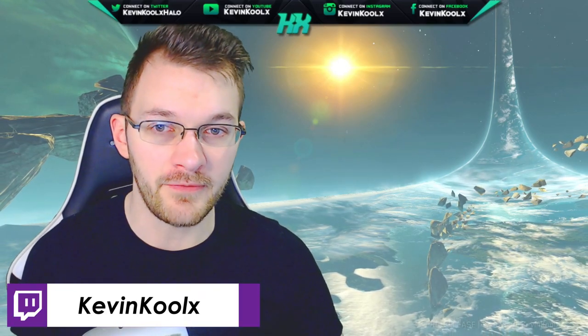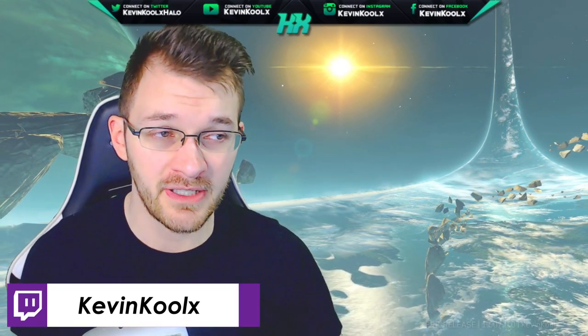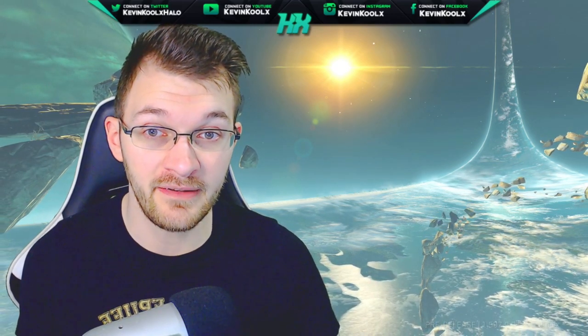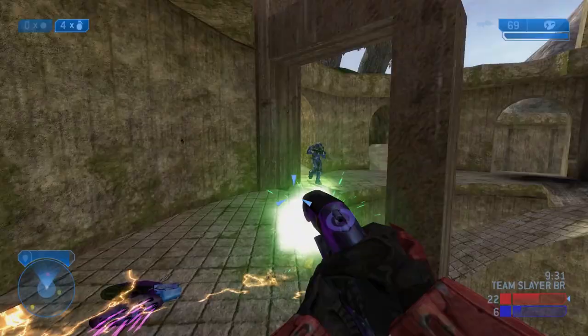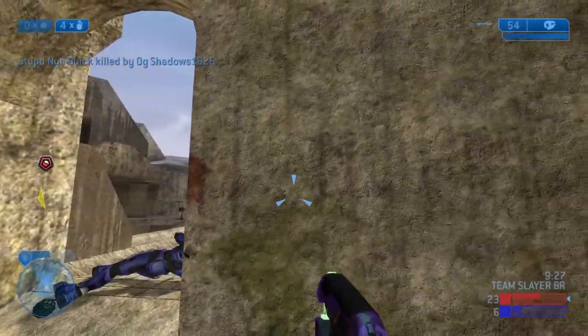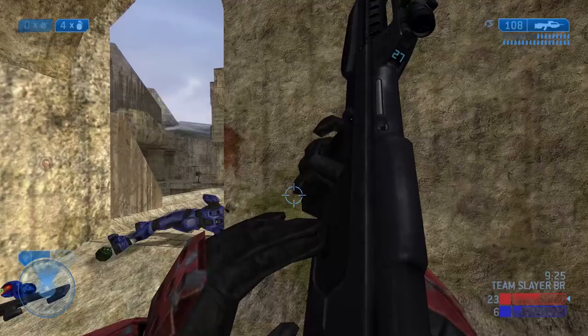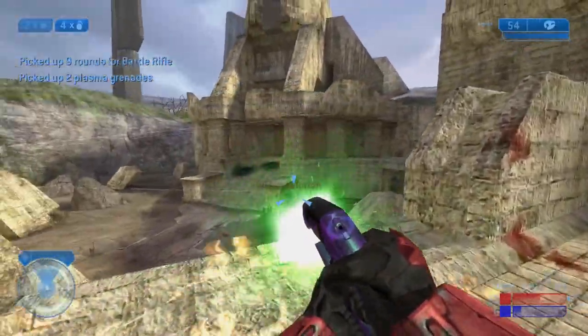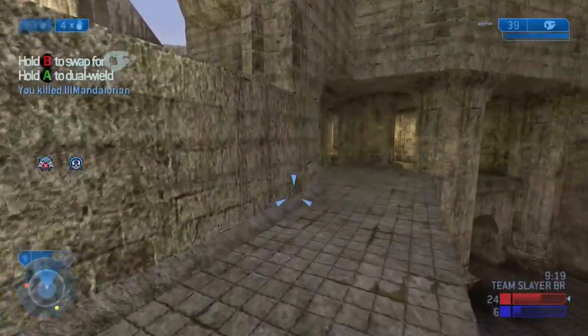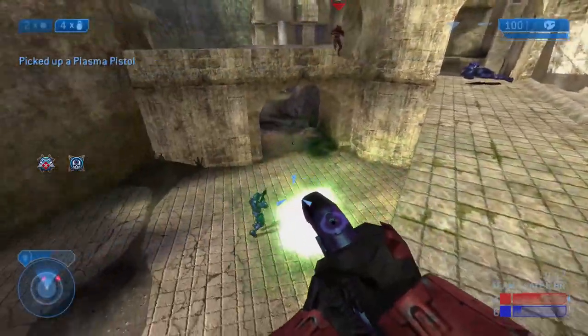Let's start with the view model offset. This is a feature that's been wanted since the release of Halo Reach back in 2019, which we had back in Halo Online — with the ability to customize exactly the angle your weapon is on your screen. You can lower it, raise it, or move it left or right a little bit. It was actually a really nice feature. They've been working on this for the MCC since pretty much the launch of Reach, so almost a year now.